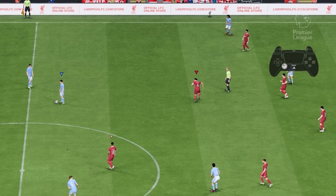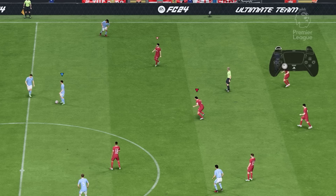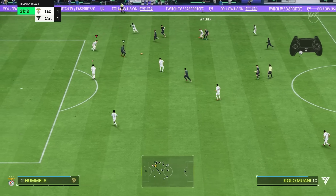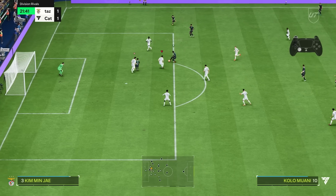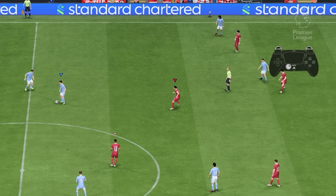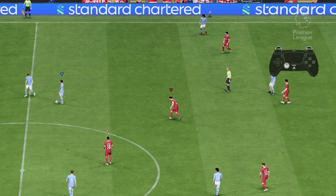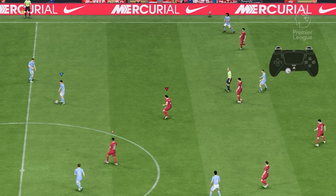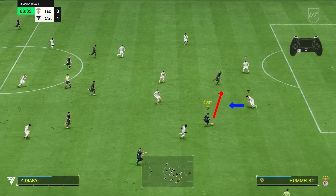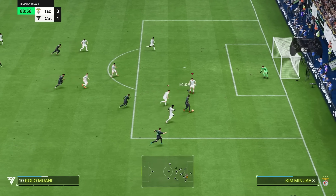An essential function to keep your position is Jockey. You jockey with the L2 or LT button, and with this your player goes into a defensive stance which allows you to move him around more responsively. While Jockey was always clutch for defending in previous FIFAs, there are two major takeaways for FC24. First, Fast Jockey isn't as good anymore. Before, it was basically a cheat code for defending — you press L2 plus R2 or LT plus RT and you move around very fast but still super responsive. In FC24 it's very easy to get caught in the wrong position while using Fast Jockey and not being able to change direction as fast.